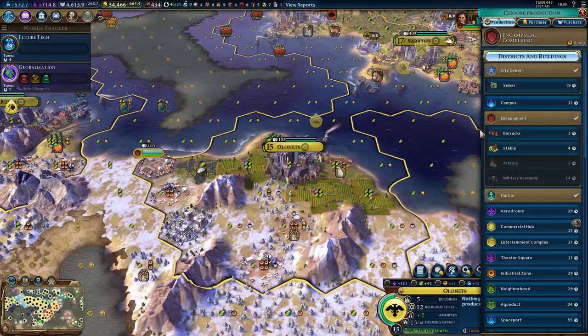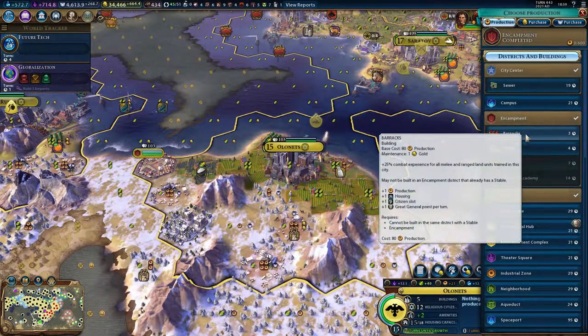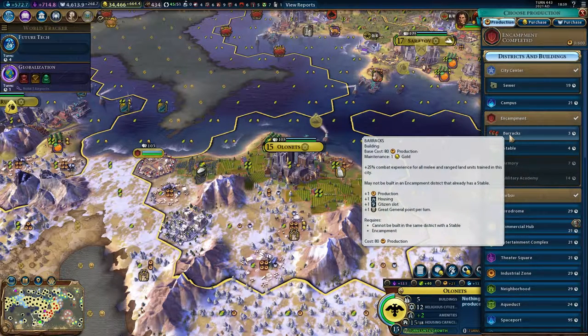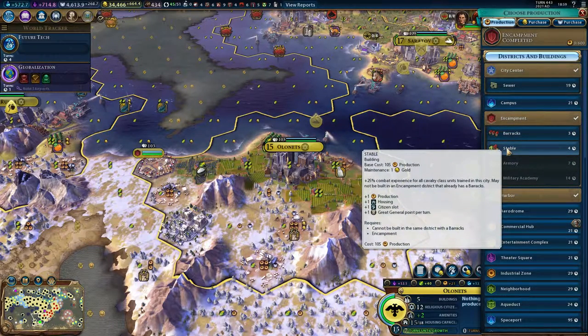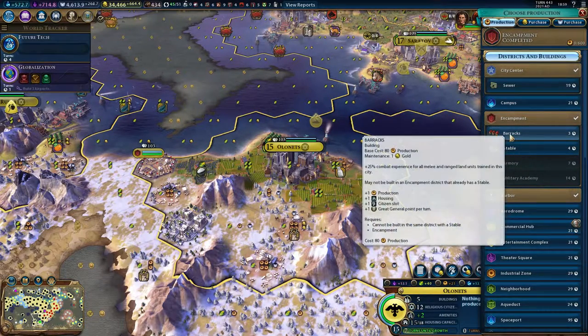I like to build the barracks because it takes fewer turns and I can get my range units. In this type of game I use a lot of range units to hammer the enemy to get more out of it. The stable and barracks are essentially the same — it's just that if you want range and melee units, take the barracks. If you want cavalry units like tanks or other cavalry units, then take the stable.